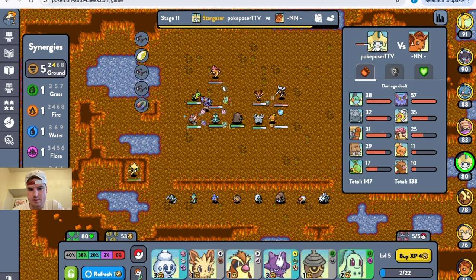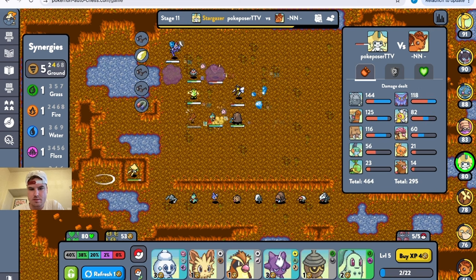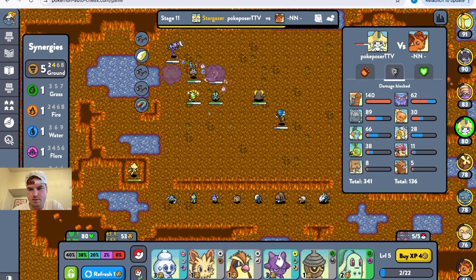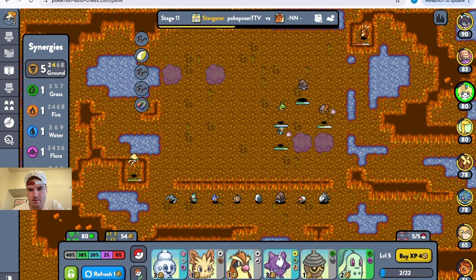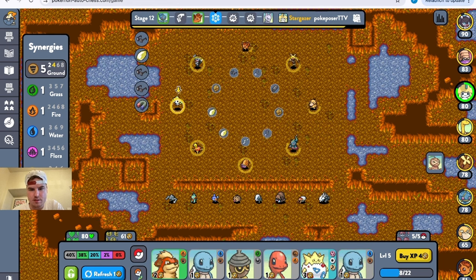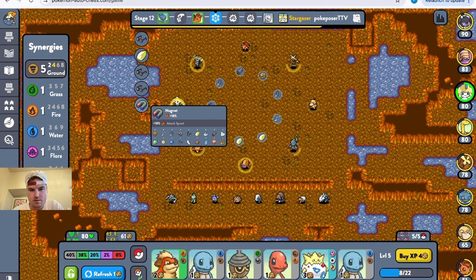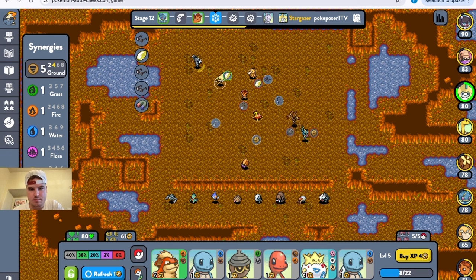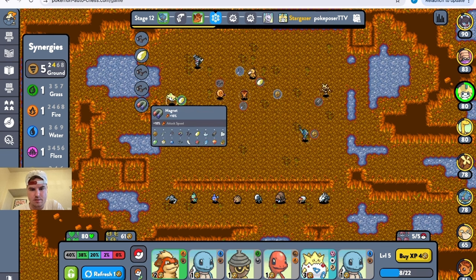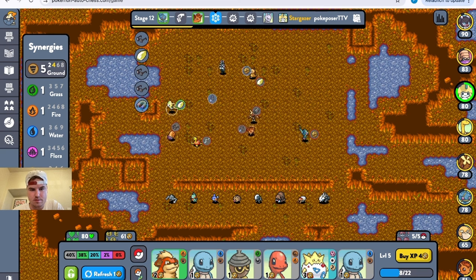He's kind of doing something. I'd love to get a Heart Scale — a little Inkay right there. No heart scales here. I guess another Seed isn't the worst. Maybe I should have gotten something else. Am I really going to use that Charjabug? Probably not. See what else we can get.